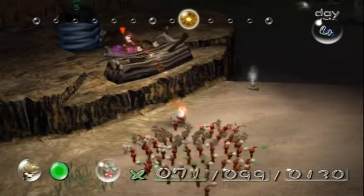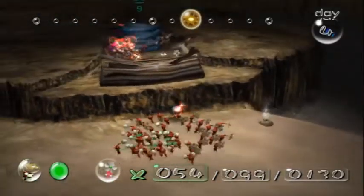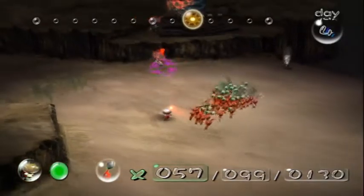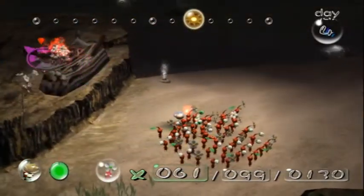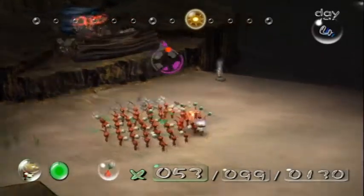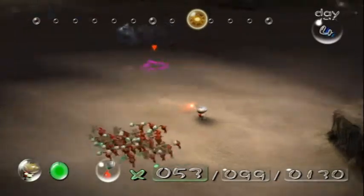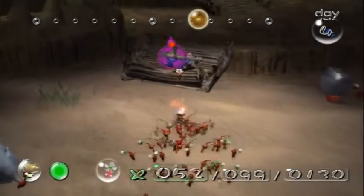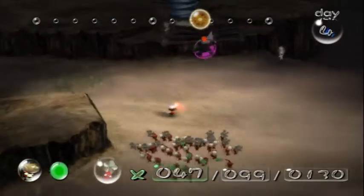We want to have our Pikmin over here work on this bridge. I think we're kind of intended to have yellow Pikmin do this, but it's just as easy with reds. I want to make sure everyone's working on this. Also, a glitch I forgot to mention: when Pikmin are building a bridge and there are Pikmin below the bridge, there's a weird glitch where they will sometimes die. I've never had a problem with it myself, but apparently it's very annoying when it does happen. The blue ones just finished the bridge.